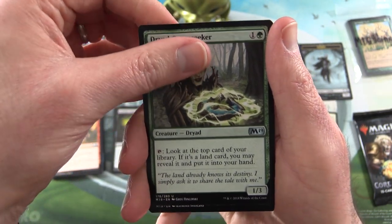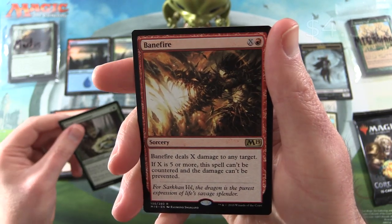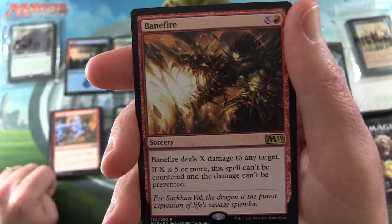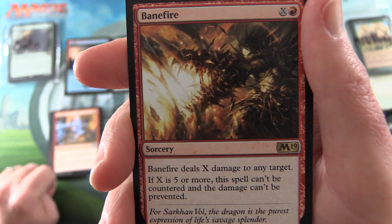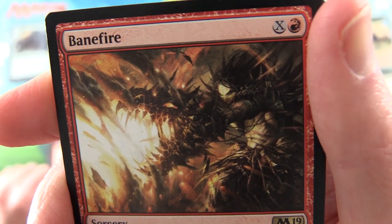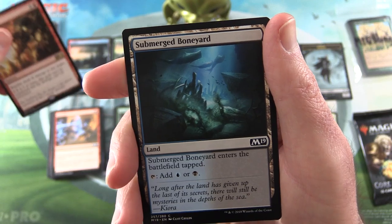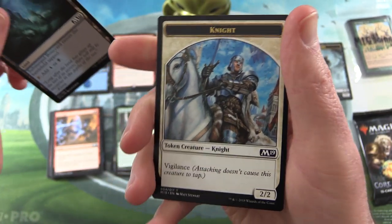What's the rare going to be? It is Banefire — that's a decent pull. Sorcery for X and a Mountain: deals X damage to any target; if X is five or more, this spell can't be countered and the damage can't be prevented. Sort of a spiky deal there — a bit like Scars of Mirrodin or New Phyrexia where they had a lot of artifact creatures. Submerged Boneyard and a Night token.